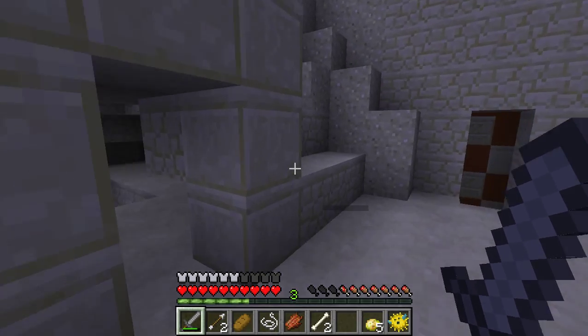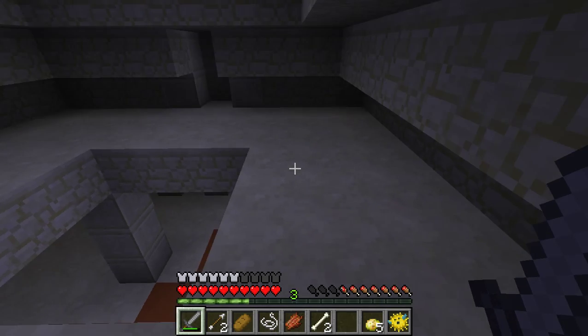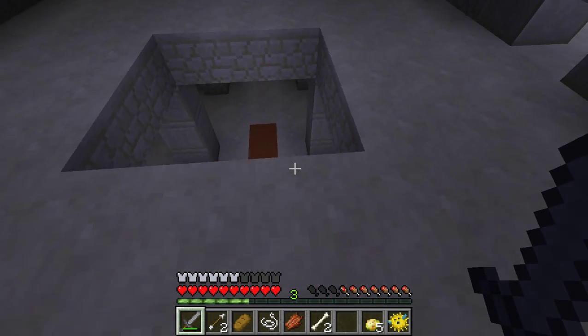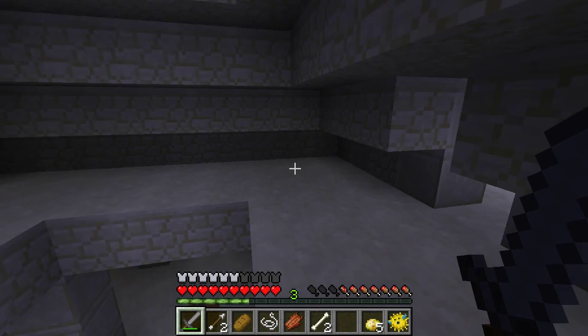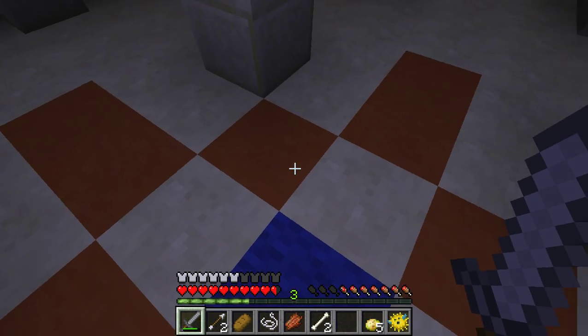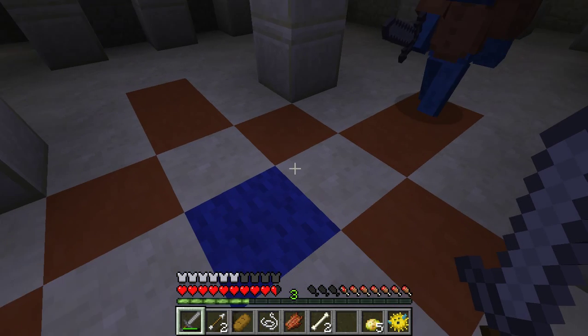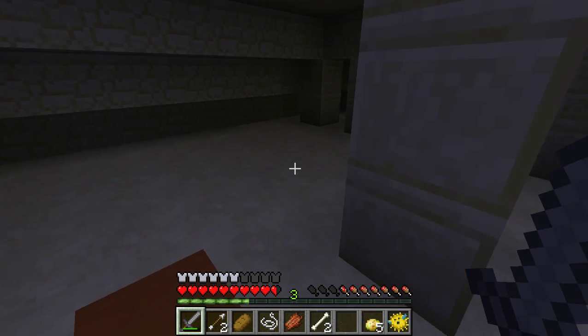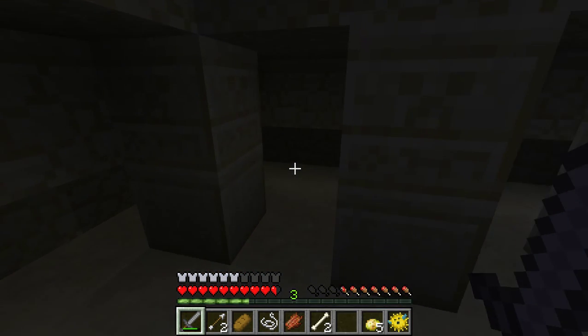A Herobrine trap! Creeper! Ow. That hurt me. There's a hole down here I could walk into. Don't break that — don't break the blue wool. Why not? Because there's a trap under there. It's a Herobrine trap. If you break it, it sets the trap off, and then TNT will explode and you'll die. Really? Yes. Which is why you have to break the block beside it and then get the good loot.